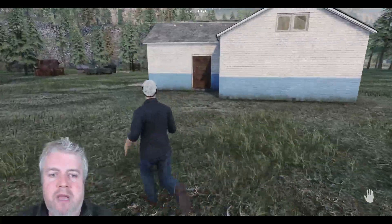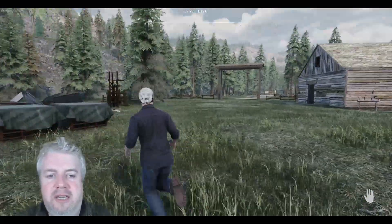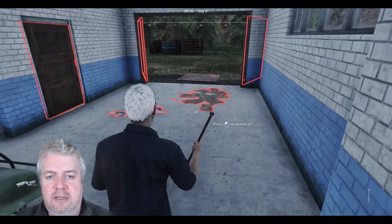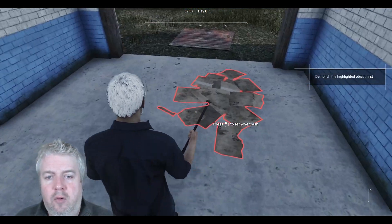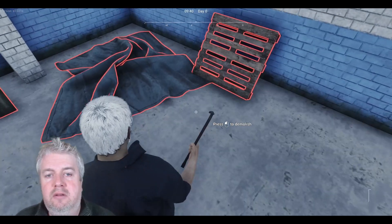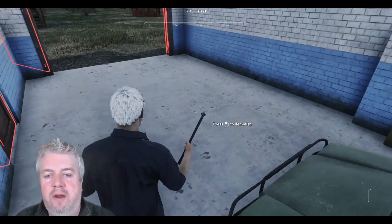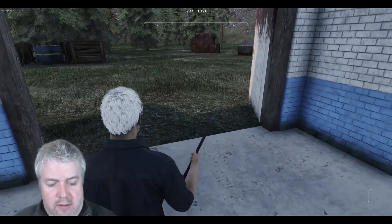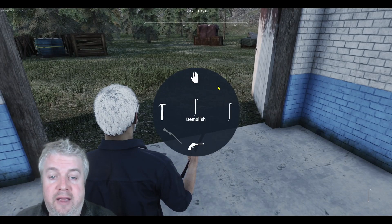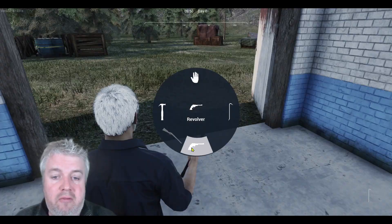We've got some chickens somewhere, but in the meantime we're going to clear this rubbish up — we don't need this. You've got to watch you don't destroy absolutely everything, but all this stuff is just garbage. So we've got this wheel here: we can go into crowbar to demolish things, the hand allows you to interact with stuff, and we've also got a building tool and a revolver.